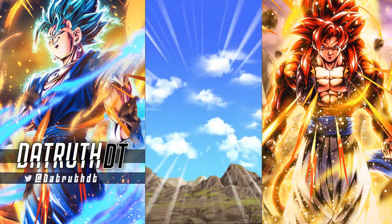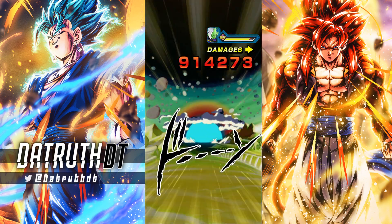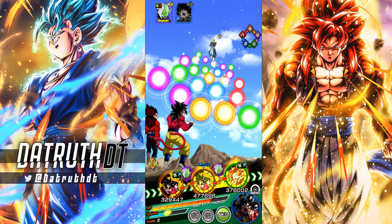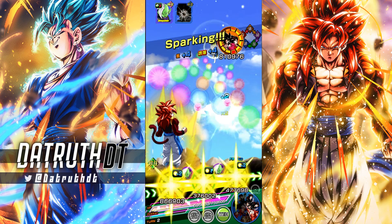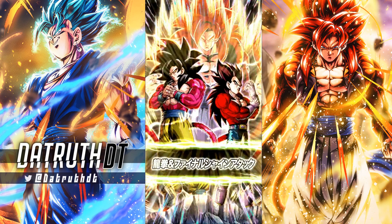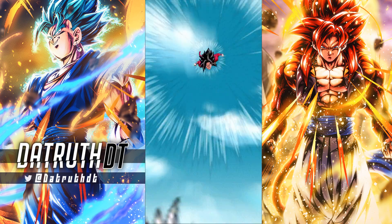I don't have a problem with the difficulty of the Ultimate Red Zone, but three attempts per day is a legitimate criticism — it's just no fun. You go in, Omega Shenron can lock turn one, locking a weak unit in slot one, then super attack instantly kills you and you have a dead run on your hands with only two attempts left that day. That's a bad feeling, and it happened to me twice in a row — I brought AGL Super Vegeta whose damage reduction really helps, but he got locked in slot one both times and Omega Shenron super killed him.